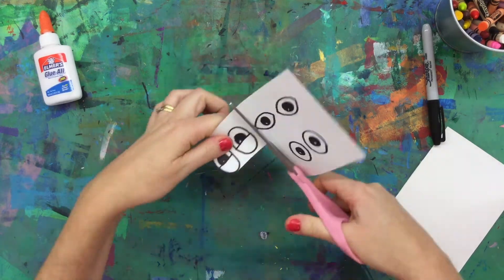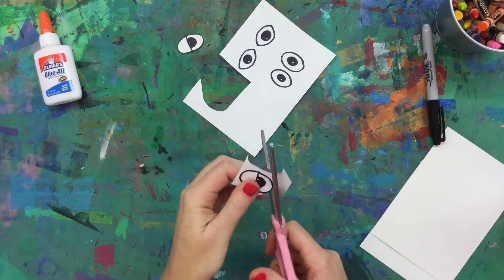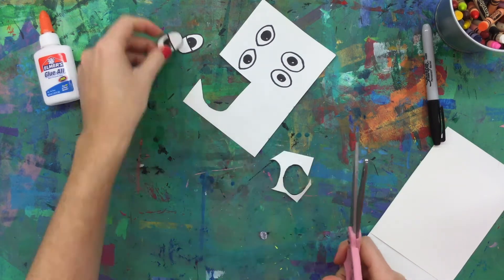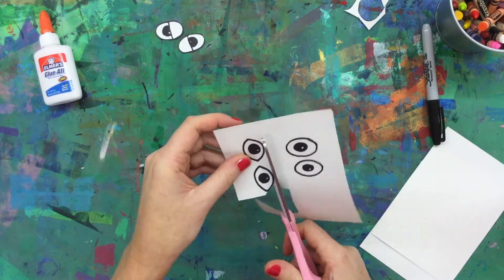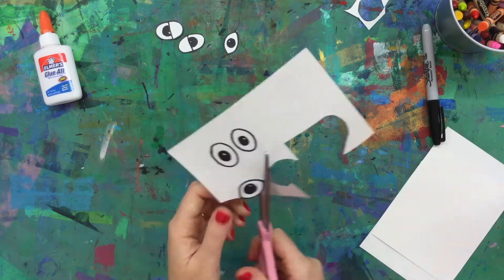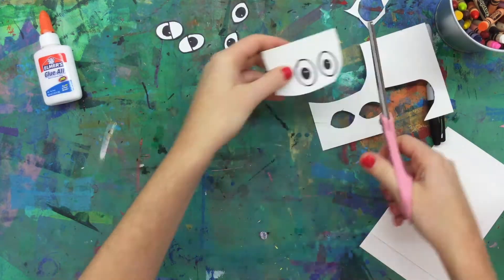Then I cut them out. You can make as many different eyes as you want because you can make as many different scribble monsters as you want. Look at books or different pictures to get ideas of different styles of eyes, or simply follow the ones that I've done here.